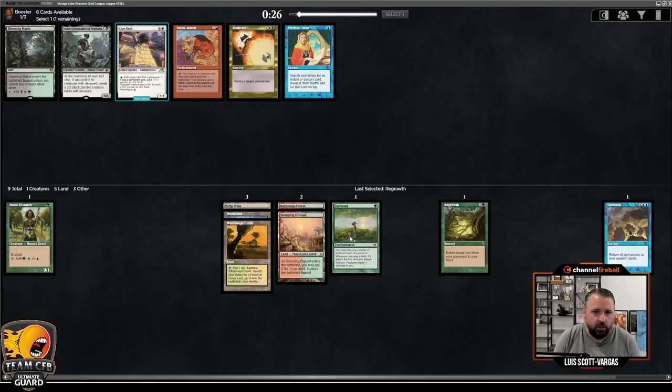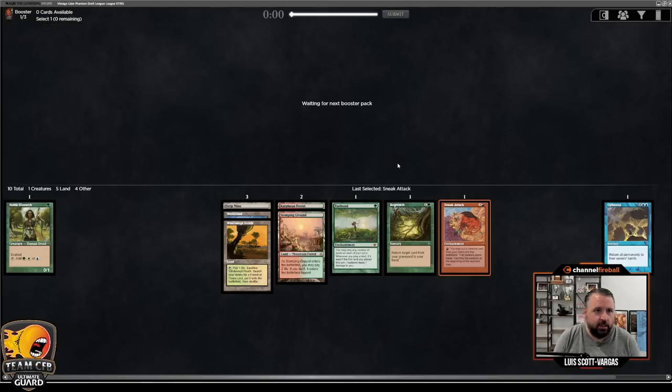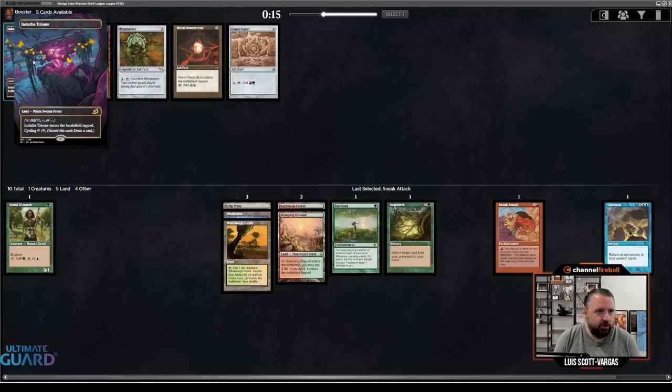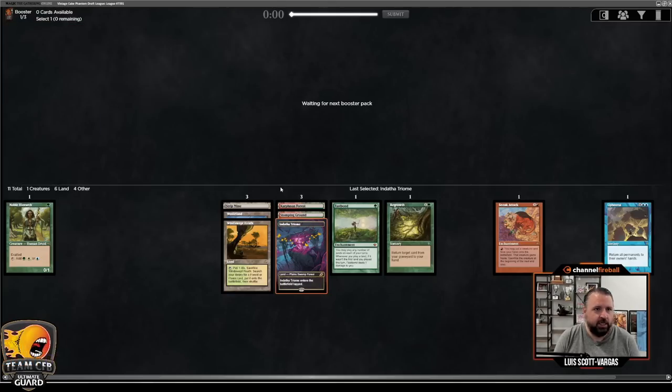Vindicate wheeled, and so did Mystical Tutor, Blooming Marsh, and Sneak Attack. Sneak is also a reasonable card with three red-green lands — maybe I just take Sneak and speculate on it. Now there's a Gruul Signet going towards the red-green theme. I don't like War or Power Stone much. I might just take Endotha Triumph — this turns Windswept Heath into a black land and a tri-land in general. Plus, when you have Fastbond, Signets get a lot worse; you're looking to play Fastbond and lands, not random Signets.